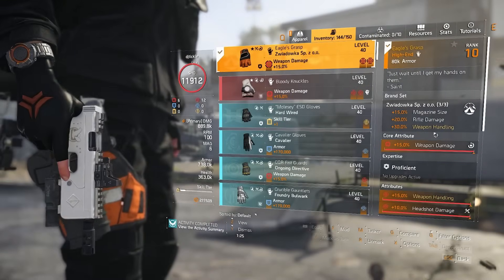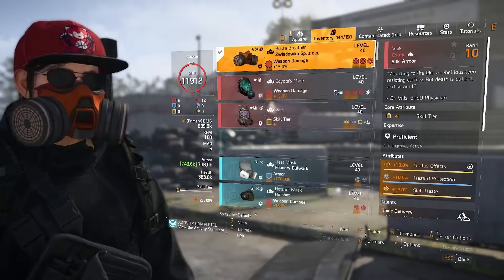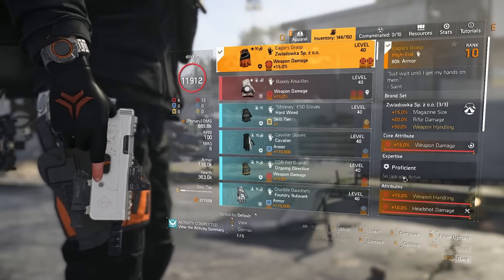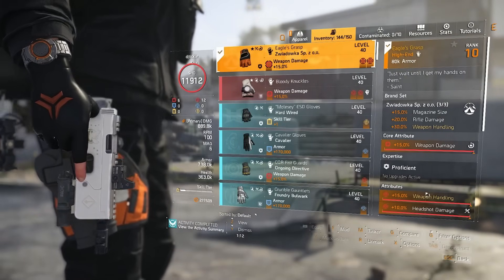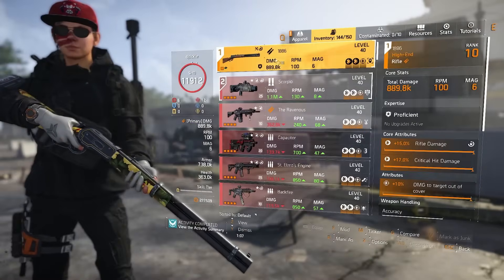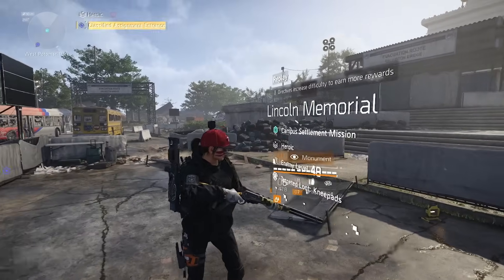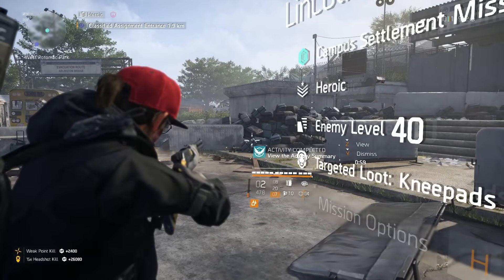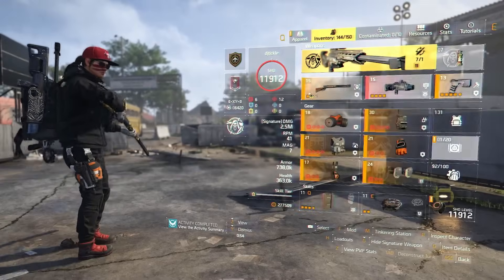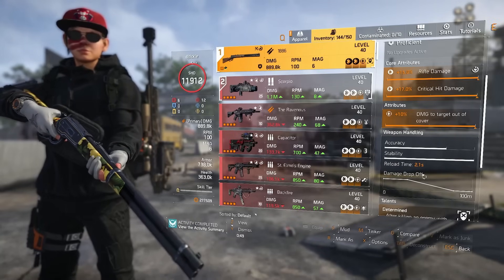The named gloves give you 30% weapon handling, which is absolutely nutty. You get 30% from the three-piece bonus and then a further 15% on the named gloves, giving you 45% weapon handling total. That makes a gun like the 1886 crazy — it only has six in the mag, but firing all six out, it reloads really, really fast. We're talking 2.1 seconds to reload the mag, which is crazy good.